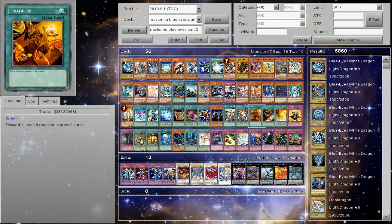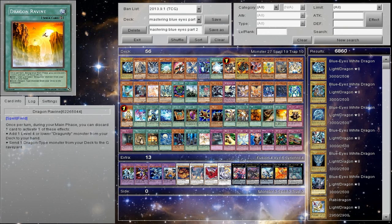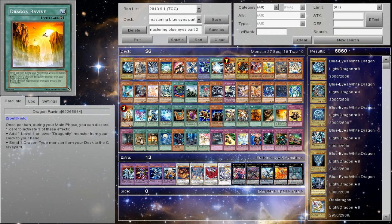Trade-In and Cards of the Consonance are the two best things for draw power in this deck. Trade-In works best in the Rank 8 builds — in Pure, not really Cards of the Consonance — and Cards of the Consonance works in the builds that have the tuners in them. You want to use these primarily in the Pure build. Dragon Ravine — basically the send-two-Whitestones-and-get-two-Blue-Eyes-in-hand method. I haven't really found something competitive enough to run it outside Dragunities.